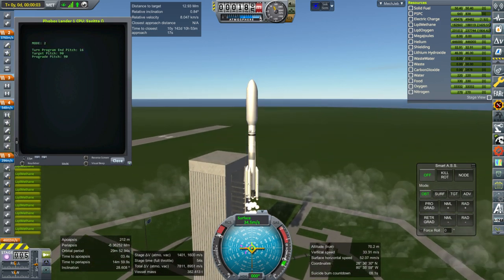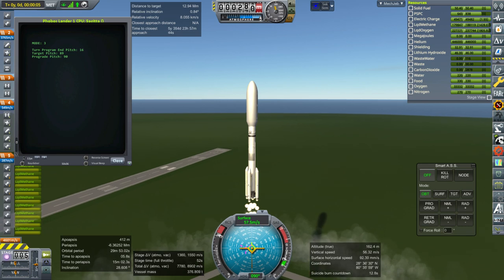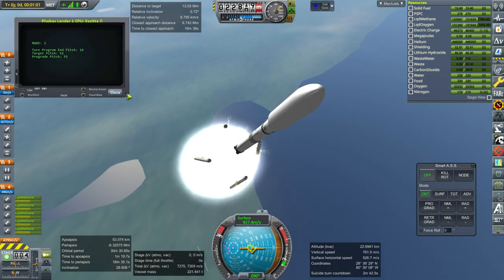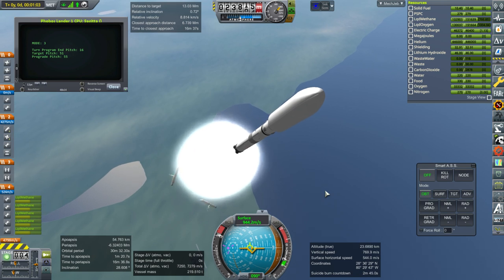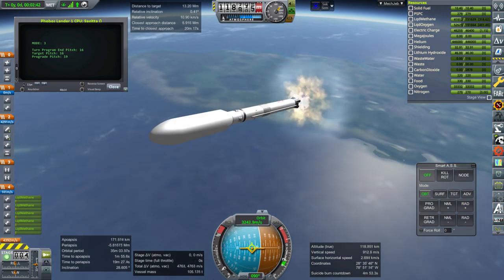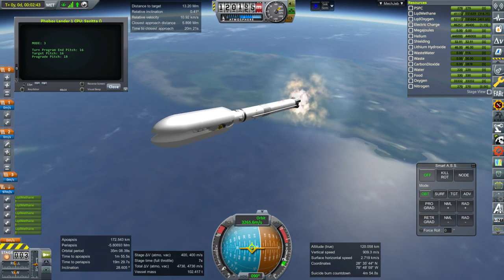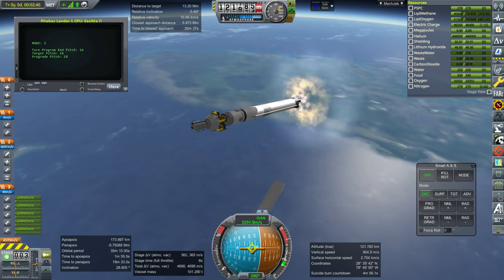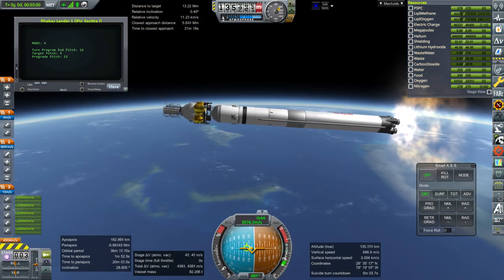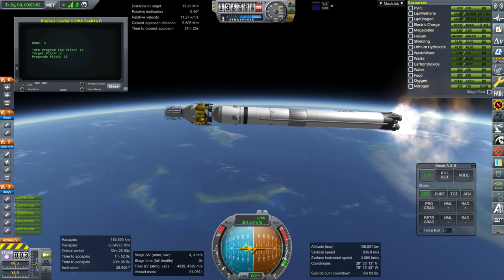Instead of putting a lander that will land on Mars itself, which is a little bit risky since we haven't actually managed to test that properly yet, I've decided to launch a lander that will land on Phobos and Deimos. So the Kerbals that we send to Mars on this Mars transfer vehicle will be able to conduct those missions and explore Phobos and Deimos a little bit, and hopefully we can also get those scanners to figure out good landing sites.